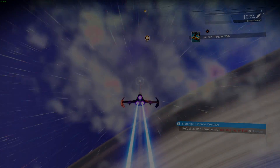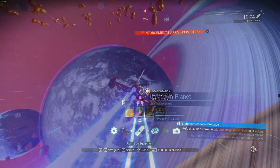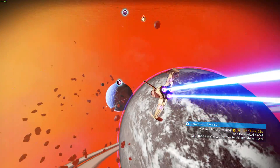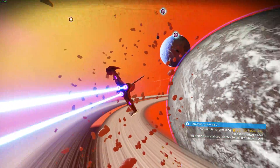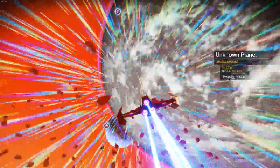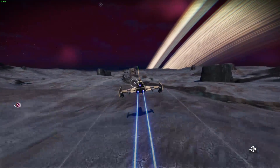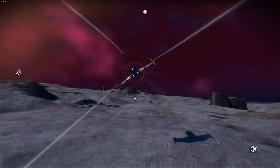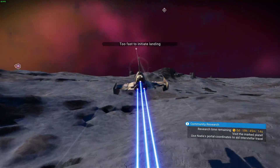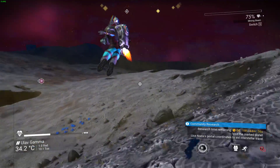Hi guys, it's Skimboot here and today I'm going to be bringing you a No Man's Sky video. In today's video, I'm going to be looking into something a little bit different. Today's video is going to be focused on a more abstract concept in No Man's Sky, one that seems to be fairly popular at the moment in the community — that's the old colour scheme we lost with recent updates. So without further ado, please do sit back and relax, let's get started.